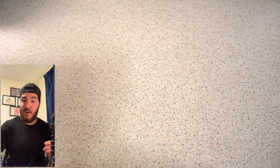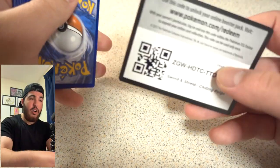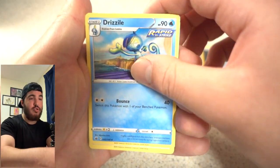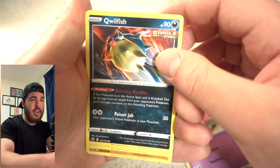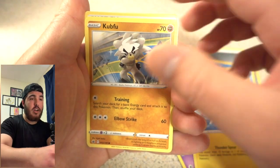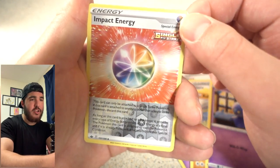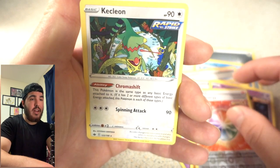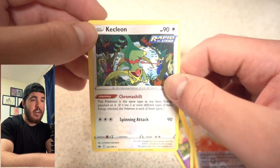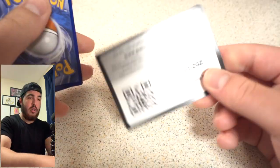Okay, I'm looking forward to this opening. Hopefully the magic will carry on — if I could get one of the birds I'll be so happy. Code card for you guys. Metal Energy, Drizzile, Honey, Peonia, Galarian Slowpoke, Qwilfish. I like that art on the card, very nice. Blitzle, Kubfu, Single Strike Impact Energy — that's a new kind of card to me, very nice. And then a regular rare Kecleon.